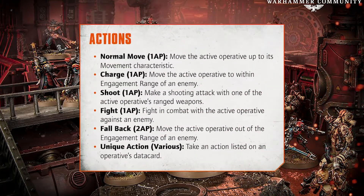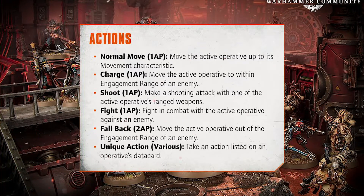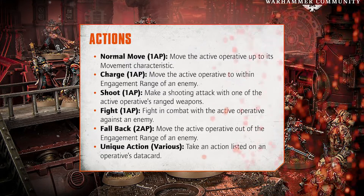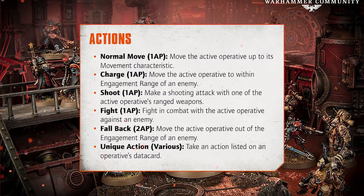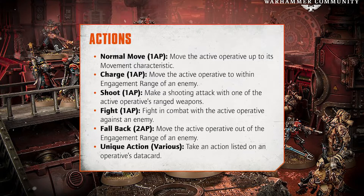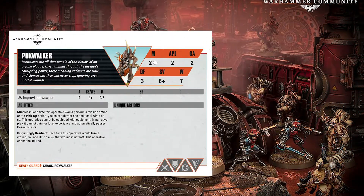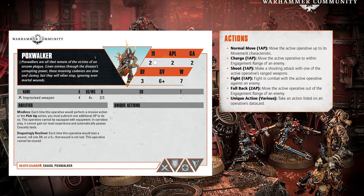To give a recap, the actions we've been told about: we have a list of six actions — normal move (1 AP), charge (1 AP), shoot (1 AP), fight (1 AP), fall back (2 AP), and unique action (various). This is the only list we've been given. As far as we can tell, the pickup action isn't in this section because it details actions listed on operative data cards. When we go back to the data card, we can see a section for unique actions specifically for the Poxwalker, which is empty.